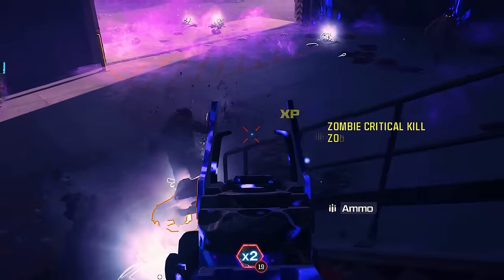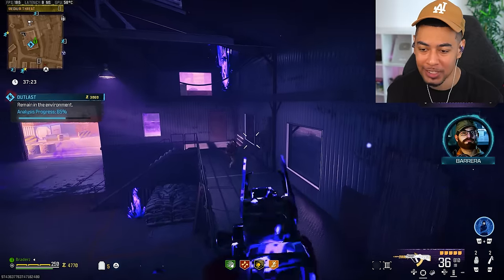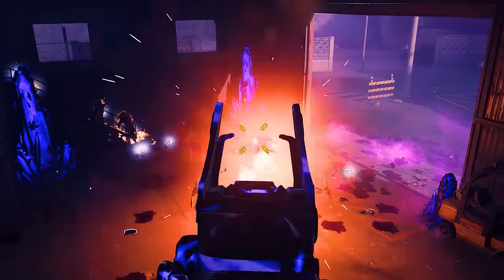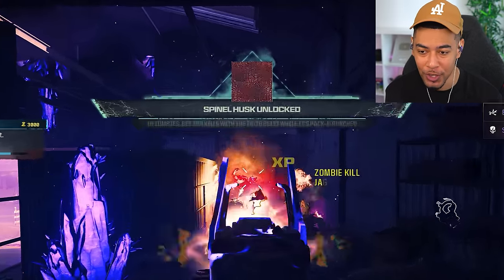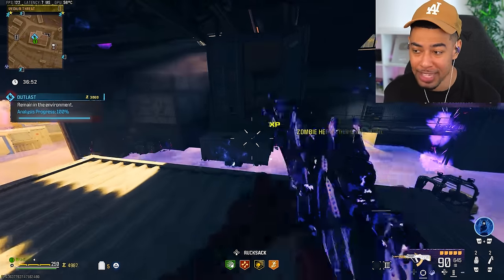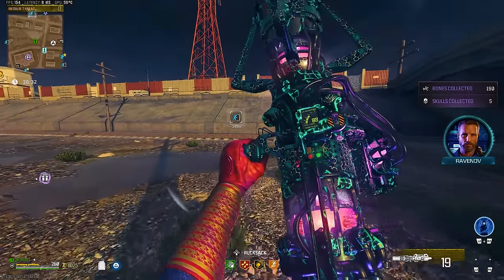I think being scared of zombies is kind of what made it fun - even back in the day in round-based zombies, being scared of a map, not knowing where to go. That is why it was so fun, as well as the Easter eggs and all that. We got it - Spinal Husk locked! We might as well finish the contract since we're here. Let me know what you guys prefer - the round-based zombies or this type of zombies? We got absolutely nothing from the chest, but we'll take it just in case. Let's get out of here.